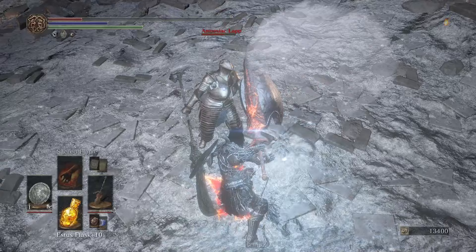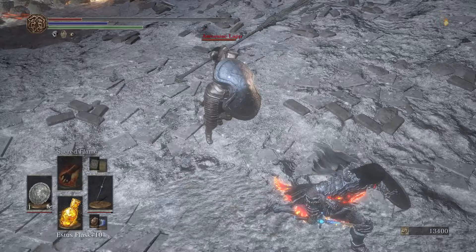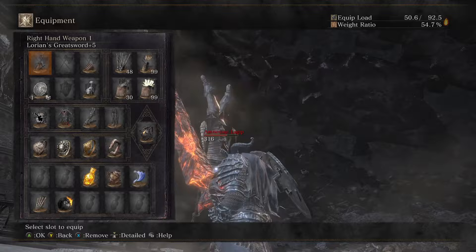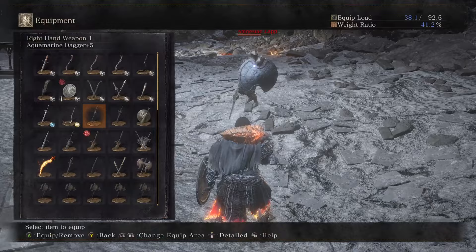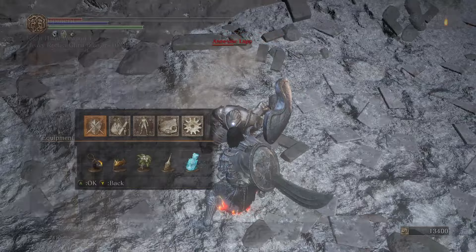You can actually chain them together, which I love. Basically if you do the force stance and then switch back to Aquamarine and hit R1, it's going to do the weapon art and then you can do the midway right out of it. I haven't pulled off that whole chain on anyone in game yet but I hope to.